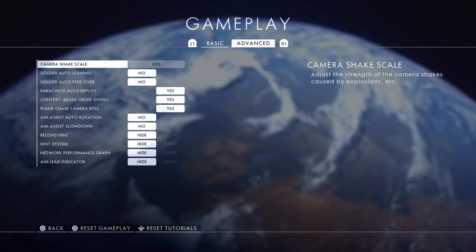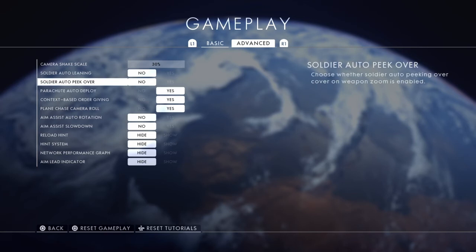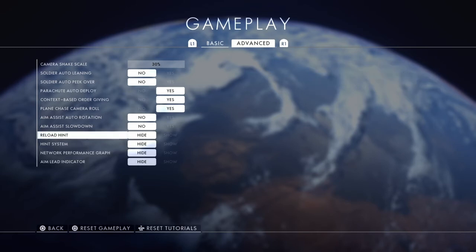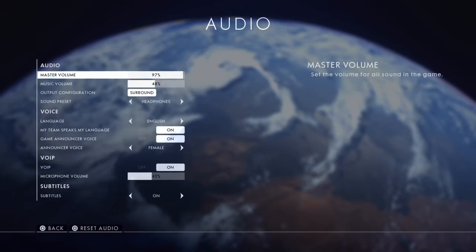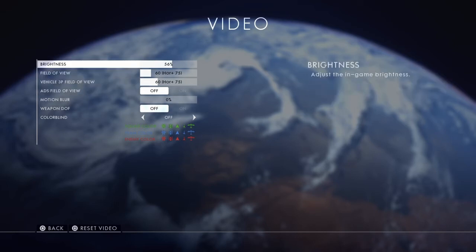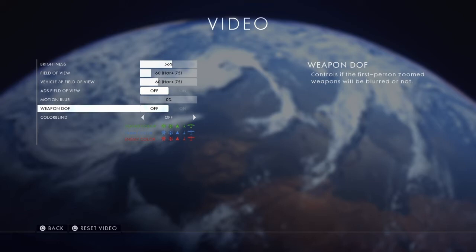This is on 30 — I don't do this because I feel like it'll affect your aiming or your shot, or if you're too close to a wall it'll mess you up. This is automatically off especially with these settings, and you don't need a lead indicator. Audio is all preference. For video, make sure ADS is off, motion blur is zero, and DOF is off — that's important.